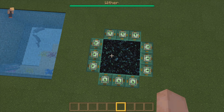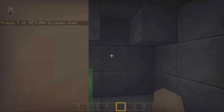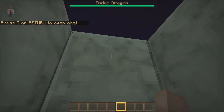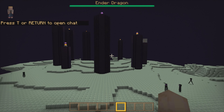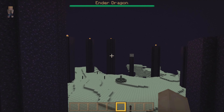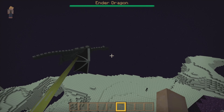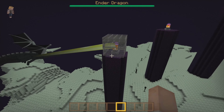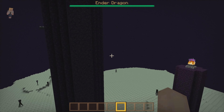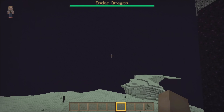Alright guys, let's go see the Ender Dragon. Ooh, those things blink — that's creepy. Hey everybody. There we have the Ender Dragon. He doesn't look too different, not very different at all. Well, that's what you'll be fighting if you get this pack.